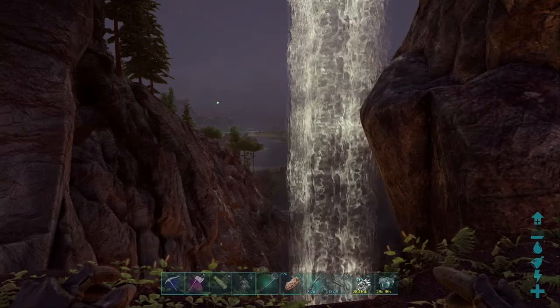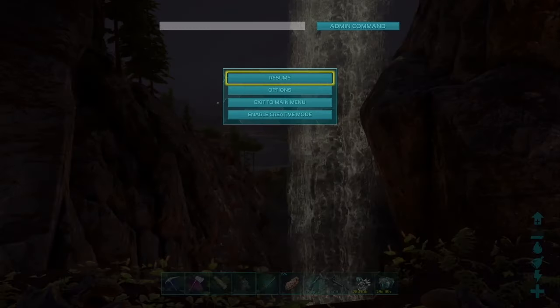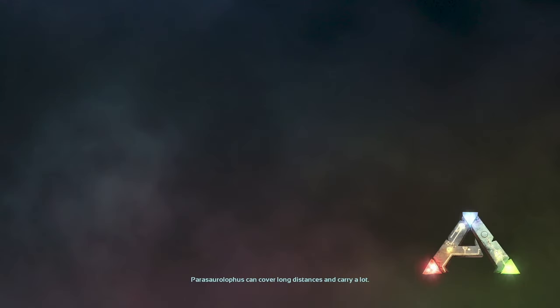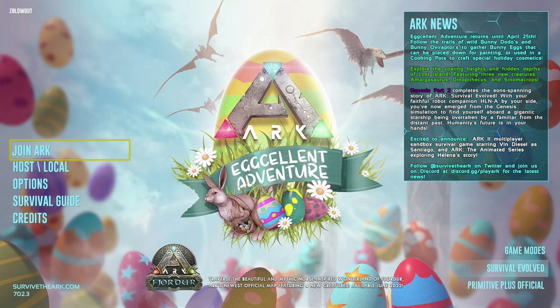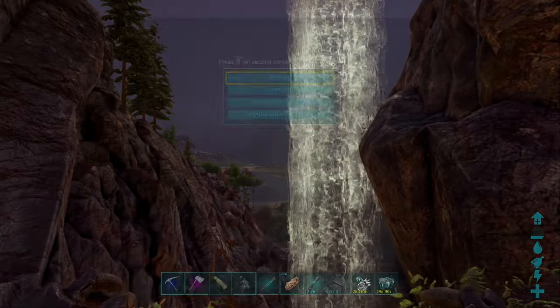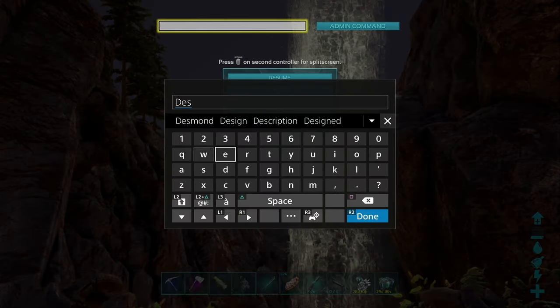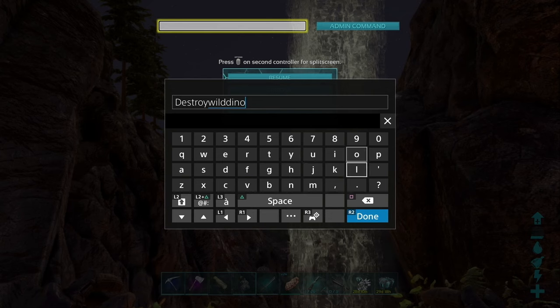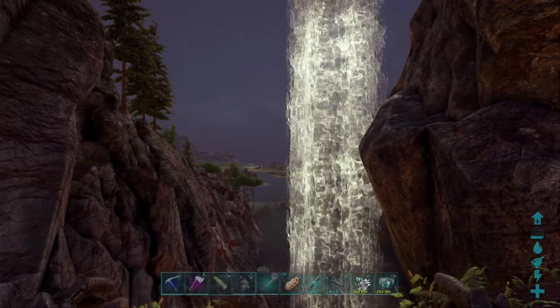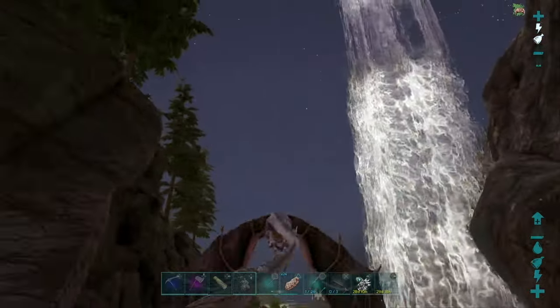Obviously if you haven't cleared off the map it's not going to do you any good. So first things first, exit out of the game completely. We want to make sure that the game totally resets, the map totally reloads with the event active. So we go ahead and load this back up, and then the second thing we're going to do is enter in another command — that's right, we're going to enter in the destroy wild dinos command, because this is essential for wiping the map of all the basic colorless dinos and getting new spawns in for all of those nice colorful ones that you're looking for.